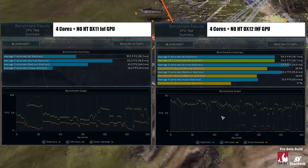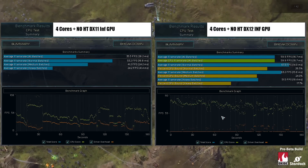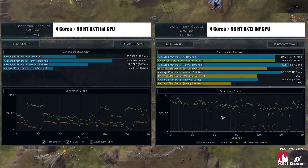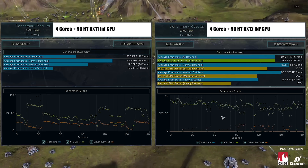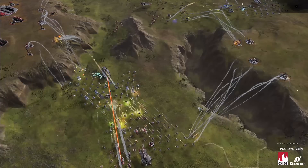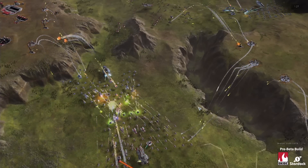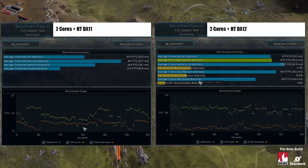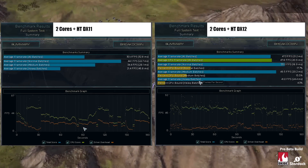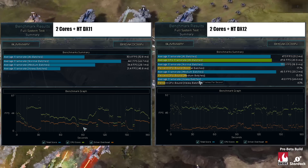These results actually closely mirror those of the 3DMark API overhead testing, which we've conducted in depth. Check out the article for more information, where lower-performing CPUs using DirectX 12 outpace fresh high-spec processors reliant on Microsoft's aging API. It's also a great sign of things to come, but do remember this is still a pre-beta build, meaning it's not necessarily representative of the final performance or visuals of Ashes of the Singularity, no matter which version of Direct3D you're running.